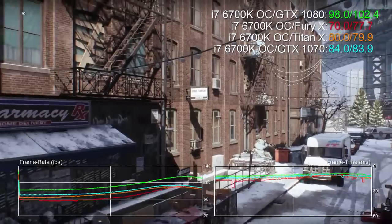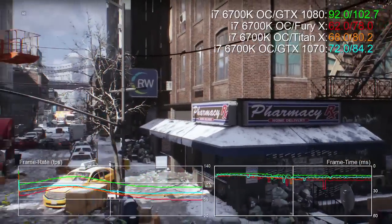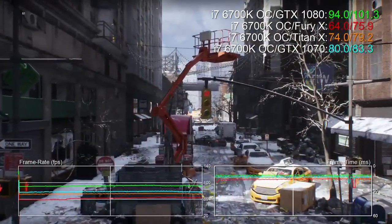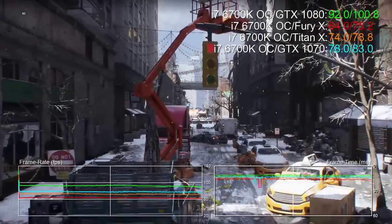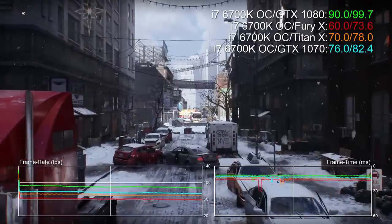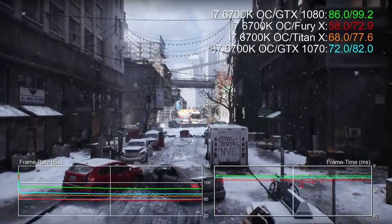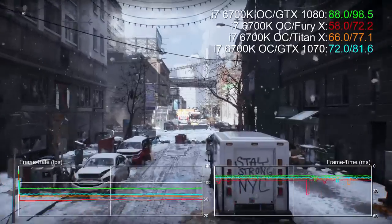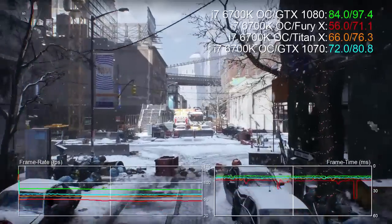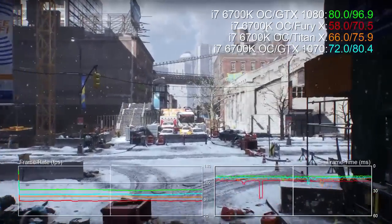Elsewhere on the channel you'll also find resolution scaling benchmarks where we look at the 1070 on its own operating at our three chosen resolutions. But right here, the comparison choices are no-brainers. The 1070 is stacked up against the 1080, of course, along with Titan X — that's the GPU that Nvidia says the 1070 can match — and there's AMD representation too, in the form of the R9 Fury X.